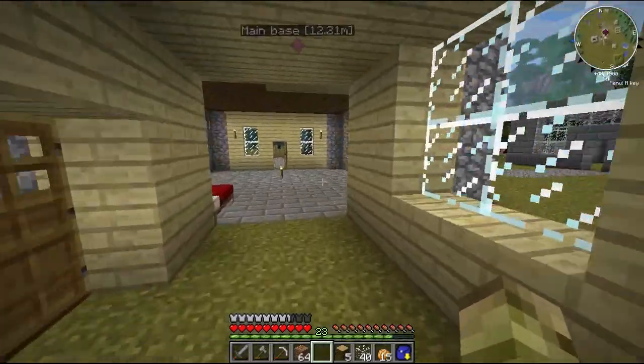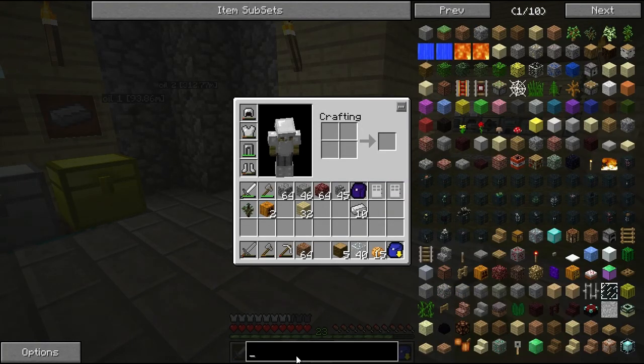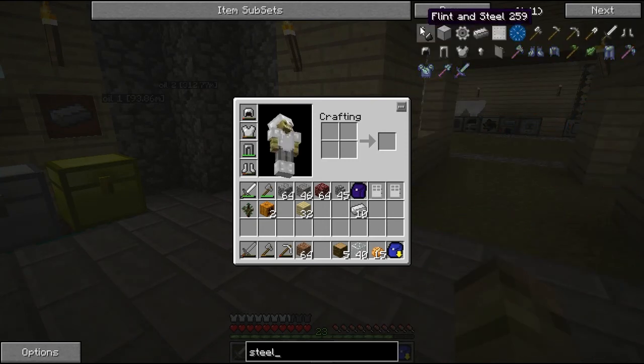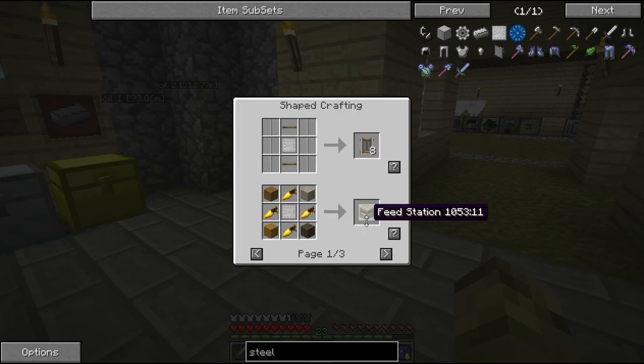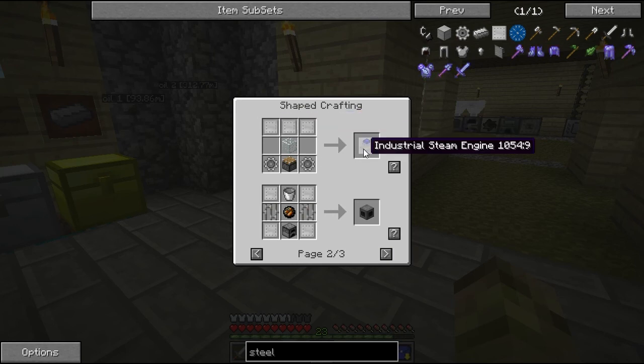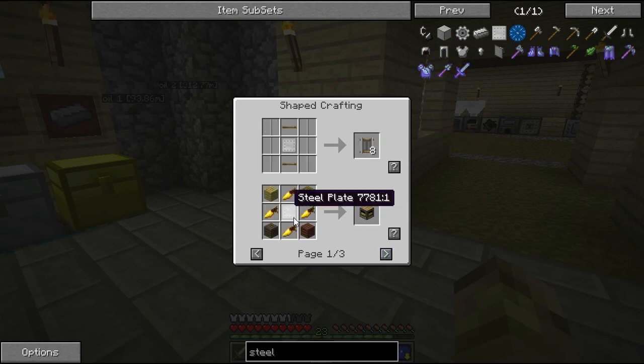So what we need to make is some steel plates. Steel plates can be used for a variety of things, mainly steam power later on. We've got a steel plate here and you can use it for tracks. And what I'm going to use it for is the feed stations. You can also use it for steam engines and firebox, but I'm not going to go into that right now.